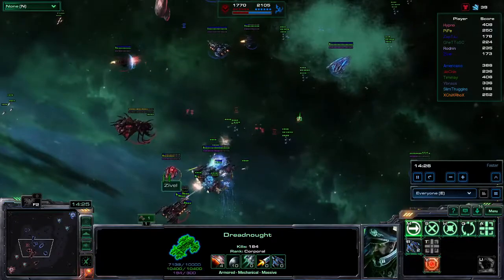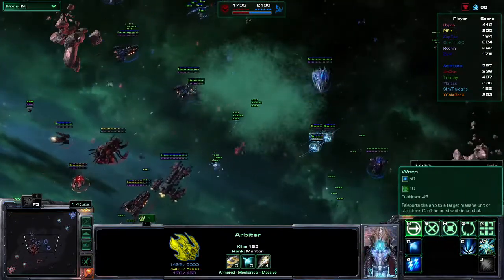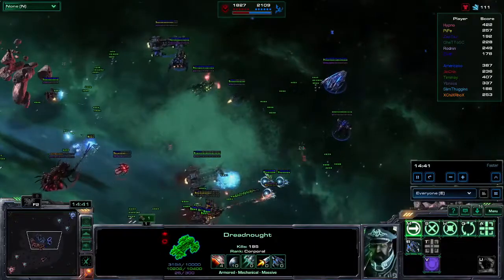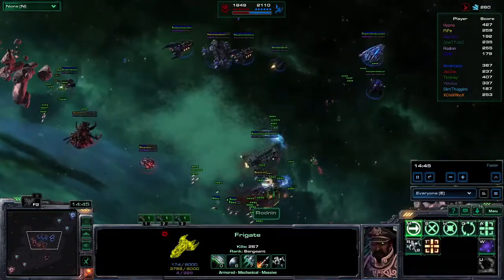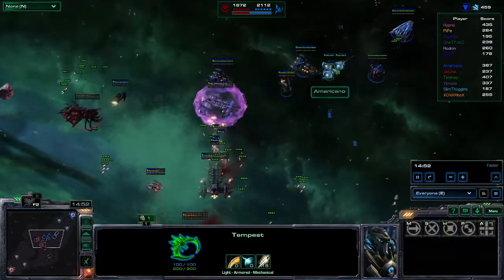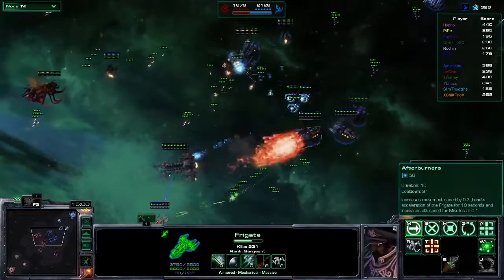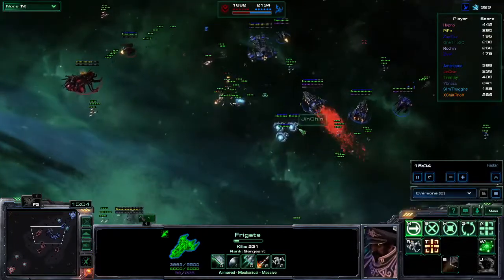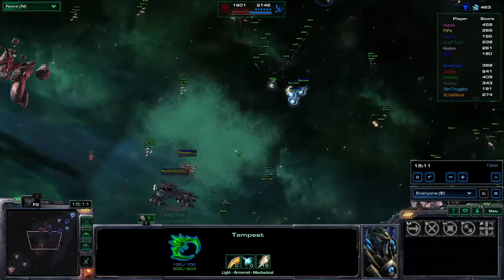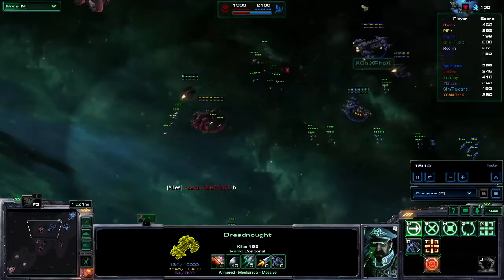It looks like Zaptaz pushing up Zyvel, giving that energy. He has 450 potential, has Feedback to drain energy, an Electromagnetic Storm to do damage. Zaptaz pushing in on Americano — Interceptor Tempest being taken out. But the blue side is able to just lay down some Tempests as a roadblock on the way. Zaptaz moving up, taking a whole bunch of damage, Jin Chin moving away with Afterburn as quickly as possible. The Tempests — if they can't see you, they can't shoot you — they're just going to be blinded by the gas.